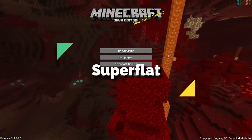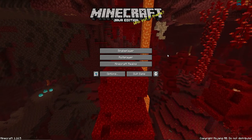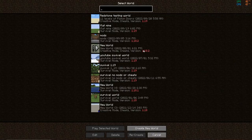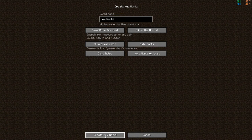Hey guys, just James here, welcome back to Minecraft. I know there's the brand new 1.19 updates, but the reason I'm in 1.16 is because I'm going to make a super flat world. In order for me to do that, I don't want to be spawning all the way at minus 64 — I want to be at 1 and 0 — so I'm going to go into a normal world now.